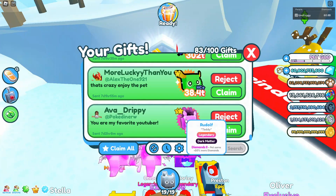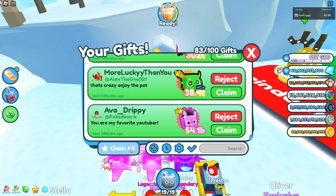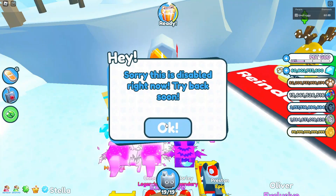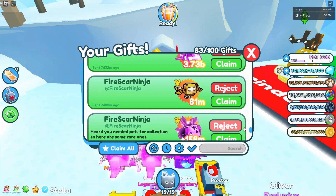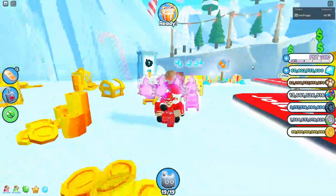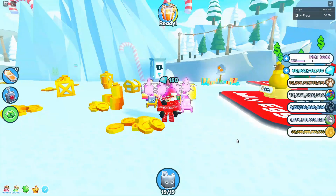We finish off from ava drippy with a nice little dark matter legendary. We're going to go ahead and claim all of those - but as you can see we can't because the mailbox is disabled right now, so these are going to have to stay in my mailbox until it's available again. Thank you to everybody who has given me some stuff - I really do appreciate it. That's it for me, thank you guys so much for watching and I'll see you all in the next video.